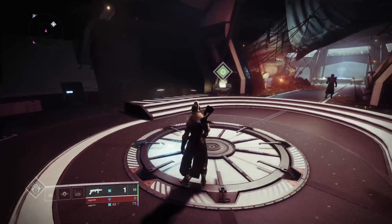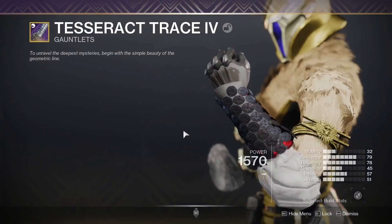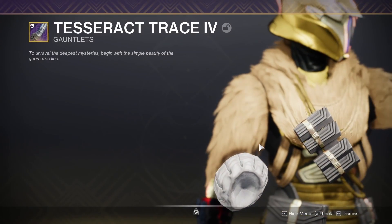I don't know what that is — an alien? Is it the ghost that the Exo Stranger had? I don't know. It's a glitch, obviously, but if you put on Arms of Optimacy, it follows you around and just floats there.